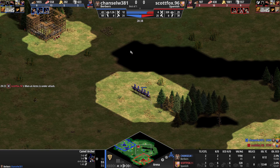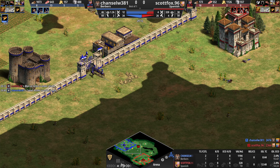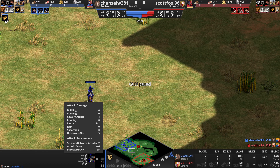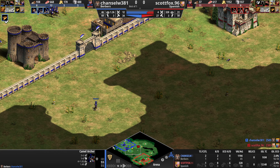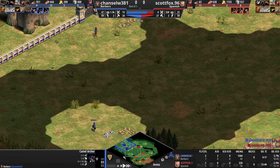Look at that — one hit. I like their speed. So five range — pretty decent, one armor, one pierce armor, and eight attack damage. That's pretty good. I think a normal archer has six, so I'll take that, especially on a camel that regenerates its health. Sign me up.